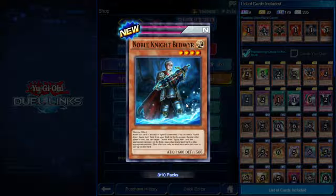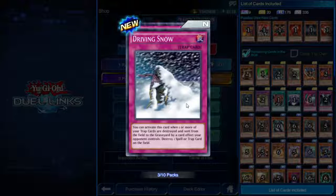One thing at a time — Noble Knight Bedwyr. When this card is normal or special summoned, you can send one Noble Arms equip spell from your deck to the graveyard. During either player's turn, target one Noble Arms equip spell and one appropriate monster on the field and equip the equip spell to that monster. This effect can only be used once while this card is face-up on the field. So you send a Noble Arms out of your deck to the graveyard and immediately re-equip it, but only once.